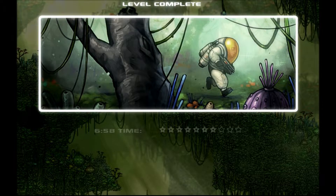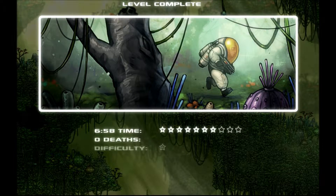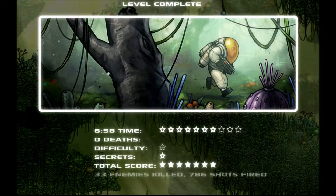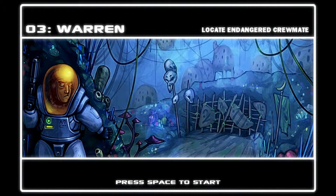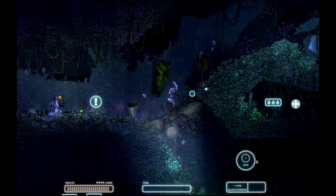Running along through the woods. Level 2 complete time: 6 minutes 58 seconds. Zero deaths. Difficulty of normal - negative 1 star. But we found all the secrets, so it made up for it. We got ourselves 7 stars. 33 enemies killed, 786 shots fired. Moving on to the Warren, Level 3. Locate Endangered Crewmate - and we are going to be infiltrating their base.